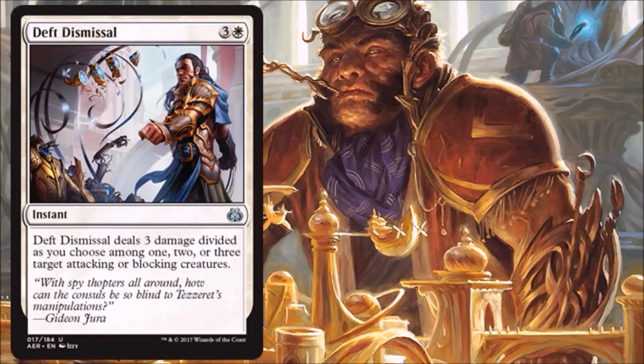Death Dismissal — this is more of your standard white removal. It costs four, but it is doing a lot of stuff: three damage, and you get to divide it among up to three targets, which is kind of nice. Could potentially deal with even three Servo Tokens at once. I don't mind this one — it's not going to always make your cut, you may have some better removal, but if you need it, it's there for you.